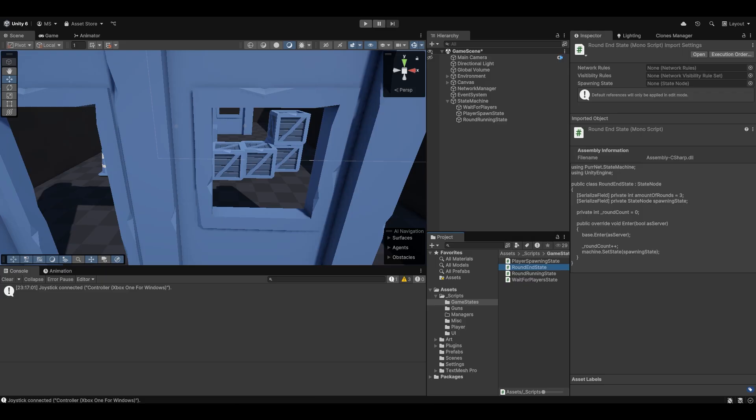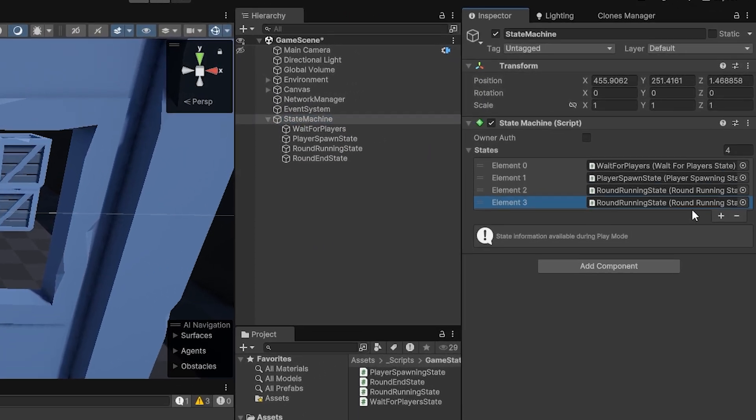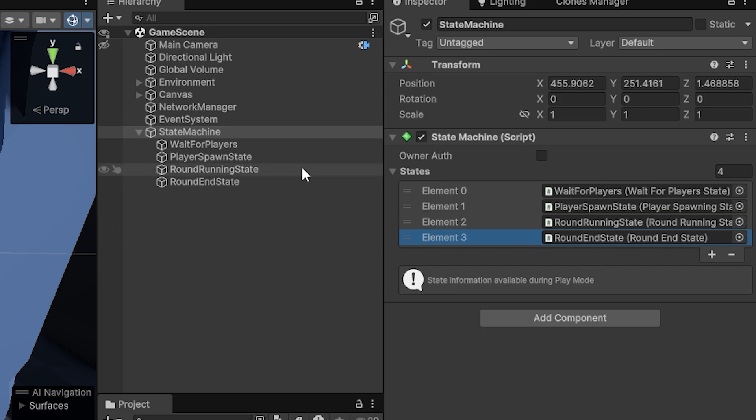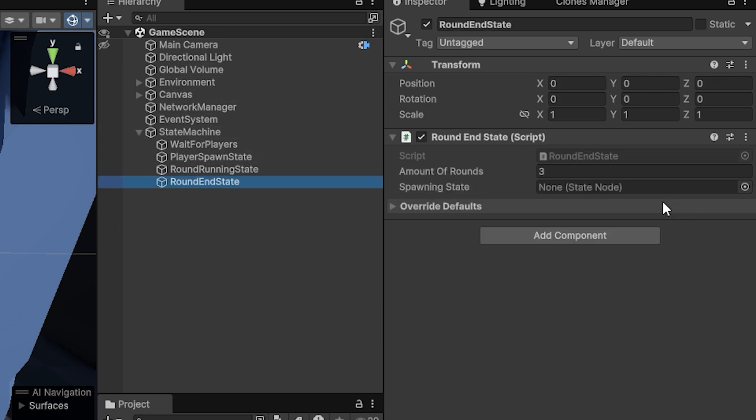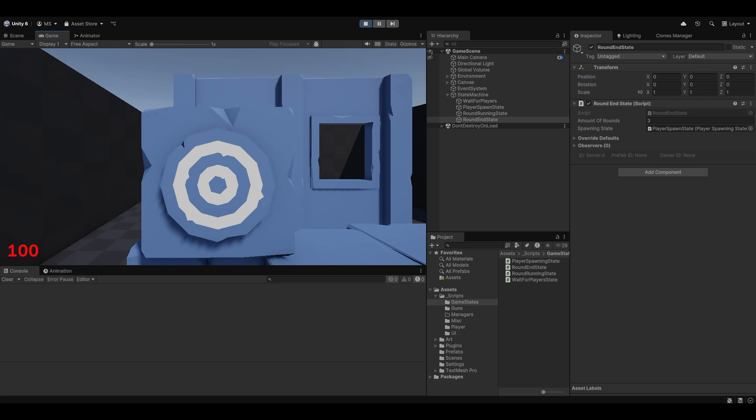Let's go and test this out. Let's make the new state - let's do the round end state, put it in here, and put it in the state machine. Let's try and hit play. Oh, of course we need to populate this with the player spawn state, which is the state we wanted to go back to. And if I didn't forget anything, this should hopefully just work now.